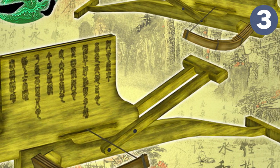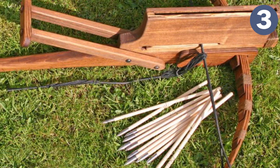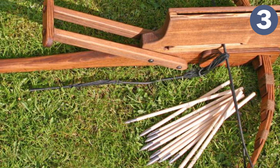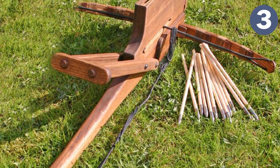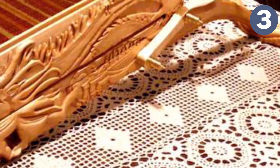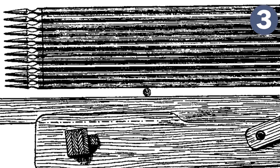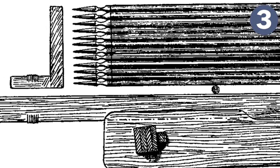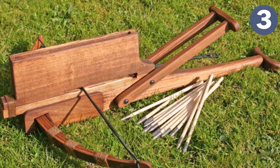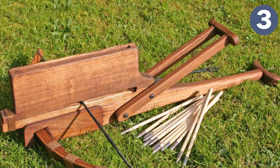Number three: the Chinese repeating crossbow, also known as the Zhuge crossbow, named after the Three Kingdoms era strategist Zhuge Liang in 200 AD. It is an ancient Chinese crossbow where the separate actions of stringing the bow, placing the bolt, and shooting can all be accomplished with a simple one-handed movement while keeping the crossbow stationary, allowing a much higher rate of fire than a normal crossbow. A mounted magazine contains a reservoir of bolts fed by gravity, and the mechanism is worked by simply moving a rectangular lever forward and backward. Repeating crossbows date back to 200 AD but were still being introduced into Korea as late as the 1400s.